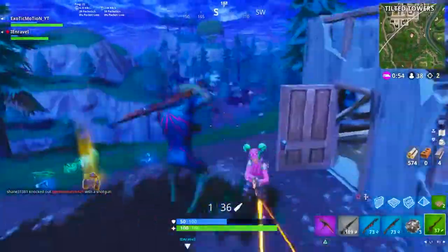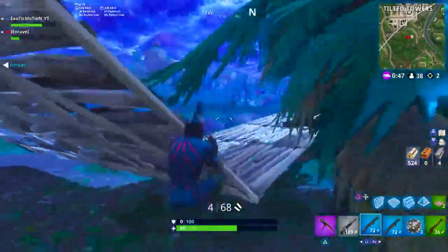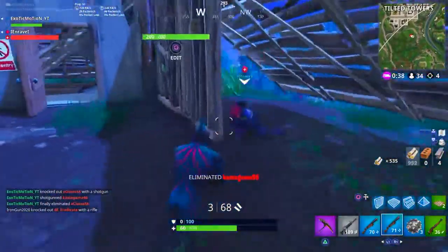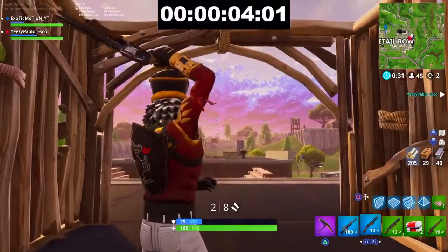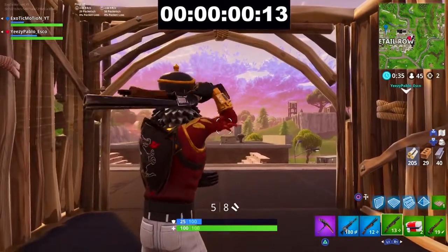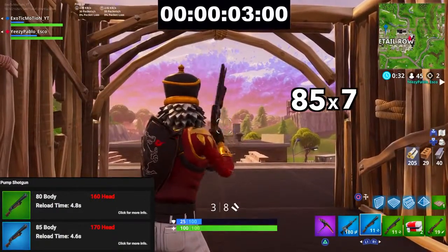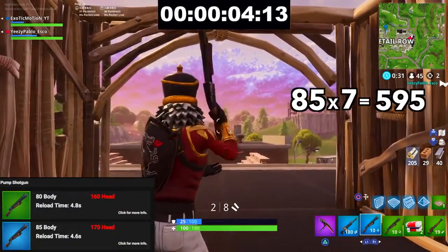Starting off, we're going to see how much damage the double pump does with the new nerf. I'm going to show you on screen how fast it shoots and add up each damage per second within 10 seconds. Alright, that was basically 7 shots in 5 seconds. So if we had 2 blue pumps — 85 body damage times 7 shots — that gives us 595 damage to the body in under 5 seconds. And it only takes 200 damage to usually kill somebody.